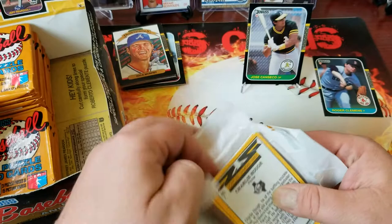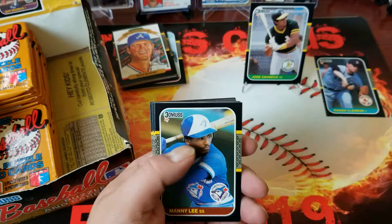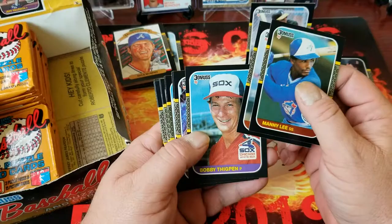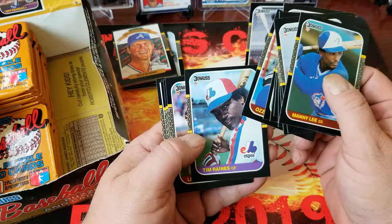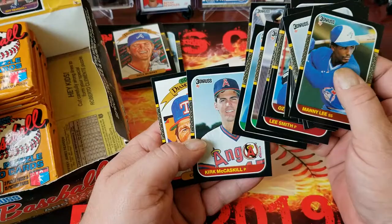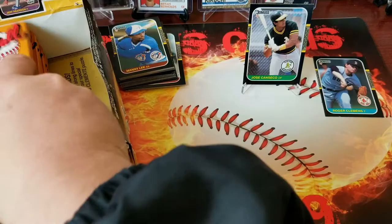I'm trying to give you guys as much variety as I can but man I just want to keep buying 1987 cards. We got Manny Lee, Greg Harris, Bobby Thigpen, Lance McCullers, Tony Phillips, Chuck Cary, Bill Almon, Jamie Moyer, Ozzie Virgil, Tim Raines, Lee Smith, Carney Lansford, Bill Swift, Kirk McCaskill, and Charlie Hough.